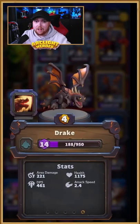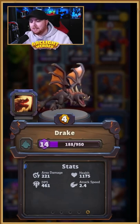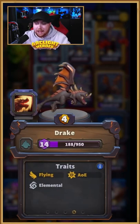So now we're going to be looking at one of my favourite minis that has been released in the game so far, and that is the Drake. These things are absolutely insane — they're flying AoE attack damage.